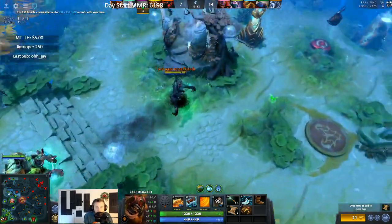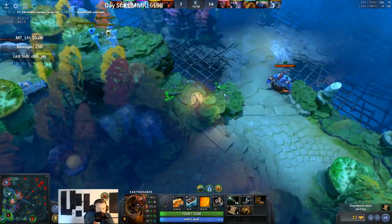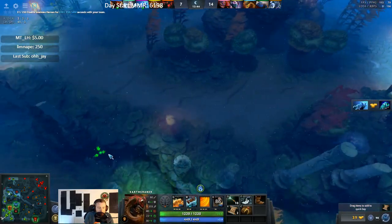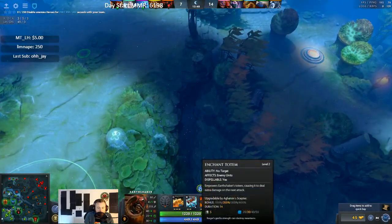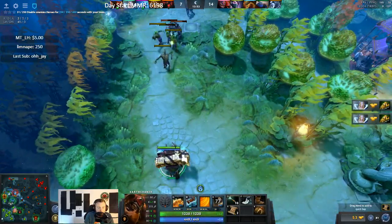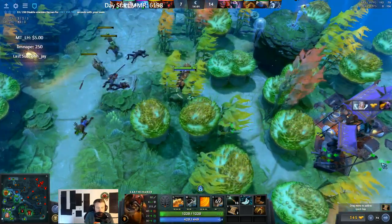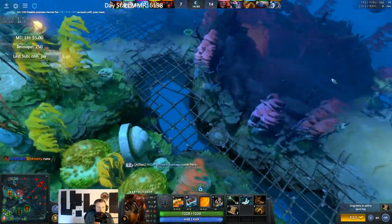The 122 build does a couple things for you. First, it's better for jungling because fissure is super expensive early — you don't want higher levels of fissure, so points go into your other abilities. The key thing about the enchant totem aftershock 122 build is that it instantly kills range creeps, which is the cool part. Range creeps are the most important creep in the entire game for you, so that means a lot.